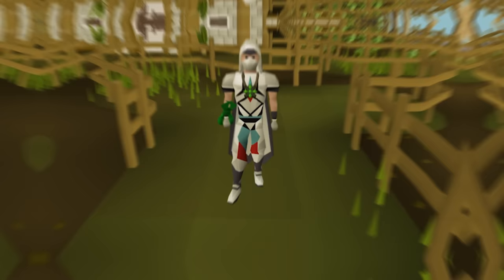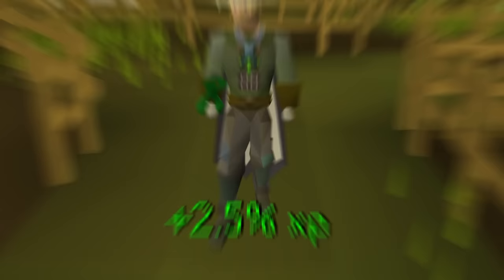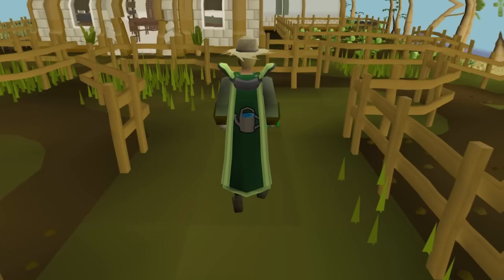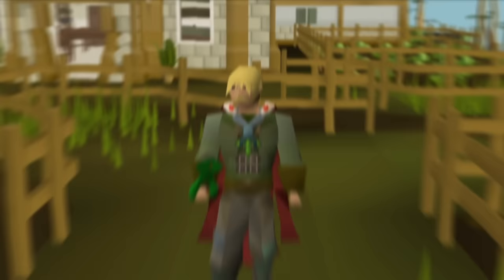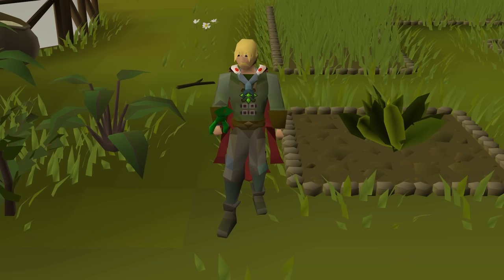Now you're ready to know what to wear, and honestly you can wear whatever you want. If you have under level 70 agility, you may want to slap on some Graceful. If you're looking to maximize your farming XP, the farming outfit will boost that by 2.5%. And special shout out — if you're already level 99 farming, make sure you have the farming cape on, as it increases all yields by 5% when worn. Otherwise, go crazy with your fashionscape.